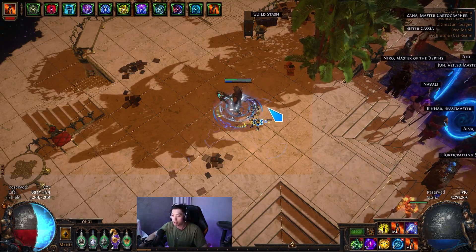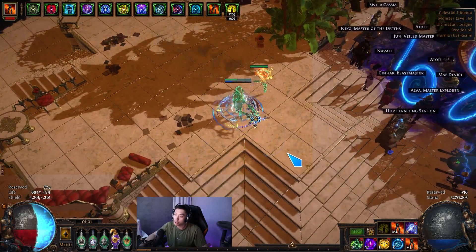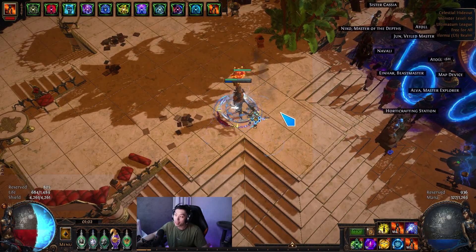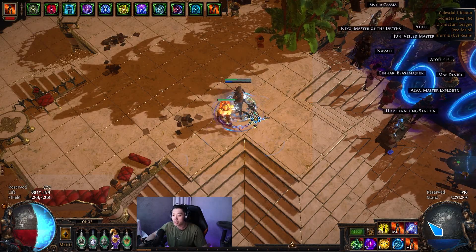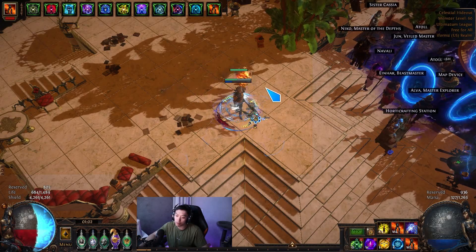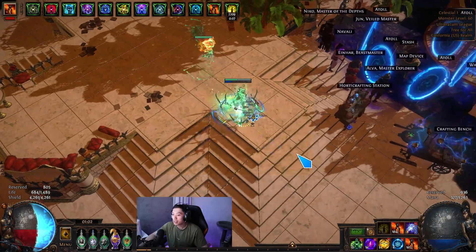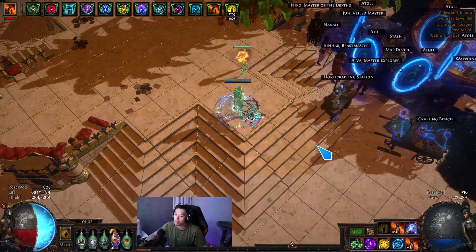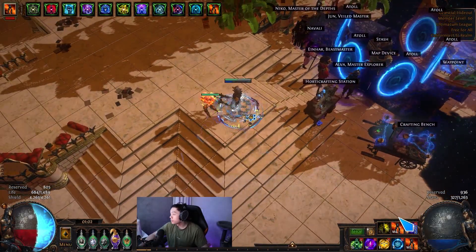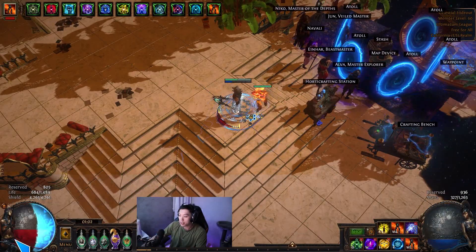I wanted to share my experience and what I think the limitations of the build are, and what potential fixes there might be. Overall I think the build is okay with this setup. If you have a six-link, the damage becomes a lot better, and with damage, everything is solvable — damage is king for all boss fights. With a five-link, the damage is probably around two to three million, maybe a little more depending on your multi and how good your RMR jewel is.